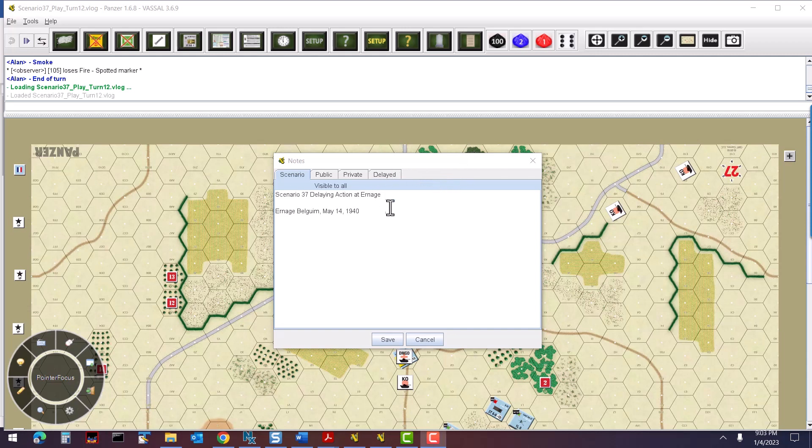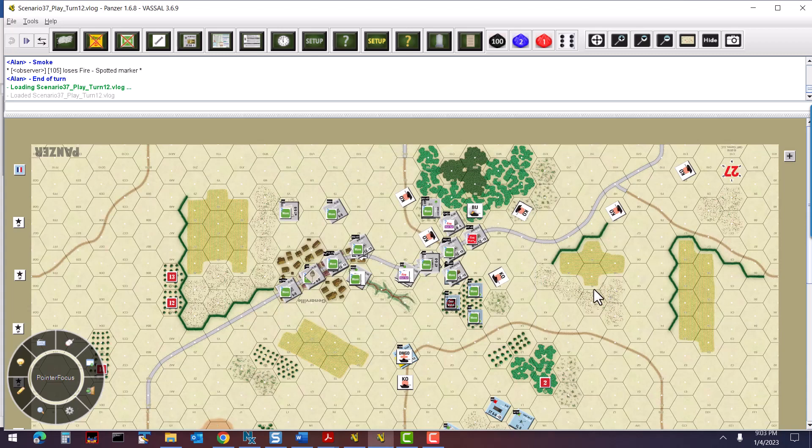Welcome back to a playthrough of Panzer Scenario 37, Delaying Action at Arnage. We pick up at turn 12, where in the prior turn, turn 11, we made significant progress knocking out two French tanks occupying the east edge of the town, and subsequently rolling in our Panzers — Panzer IIs and some Grenadiers — as well as surrounding the north side of the town and controlling most of that area.